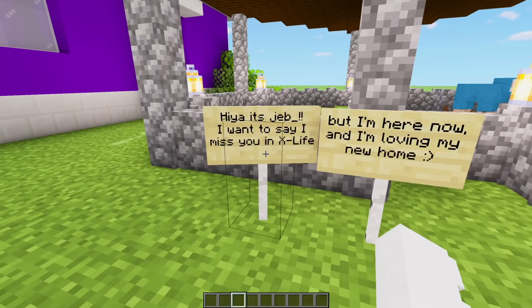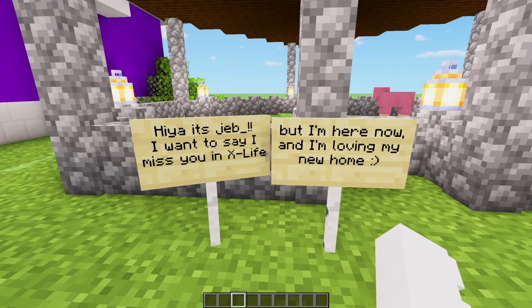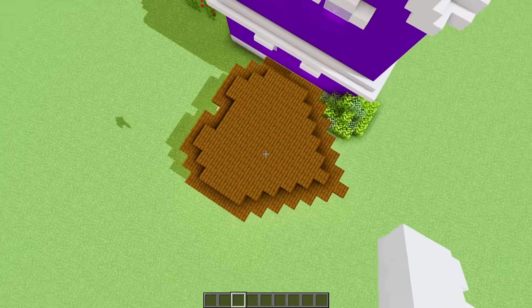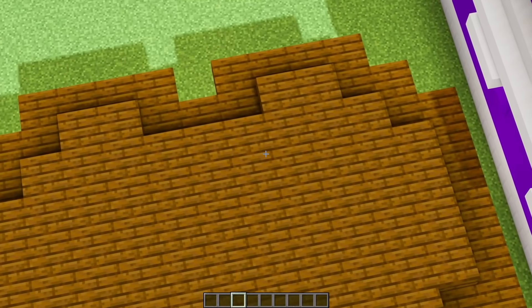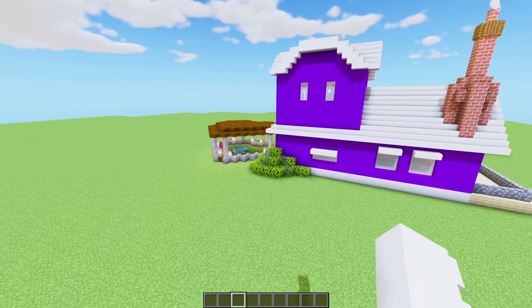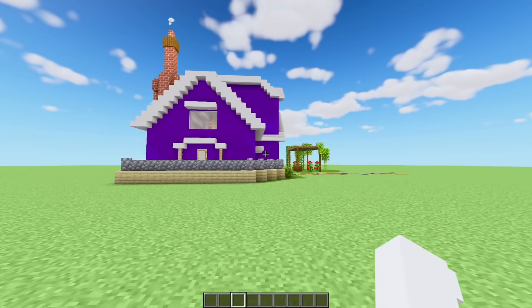What is this? Hiya, it's Jeb. I want to say I miss you in X Life, but I'm here now and I'm loving my new home. Jeb's house is in the shape of a heart — that's adorable! As we continue to fly around the house, I notice that there's only a bush, so we're definitely gonna have to add in a bunch of landscaping to this house.